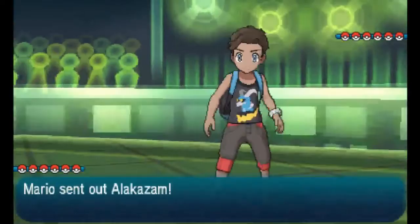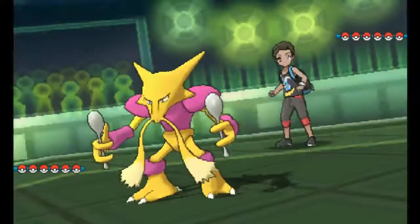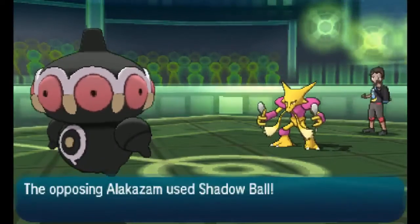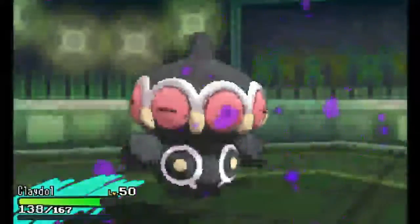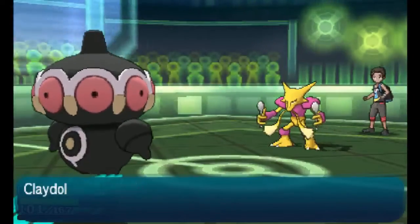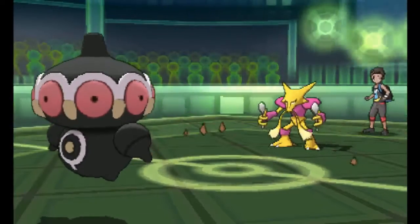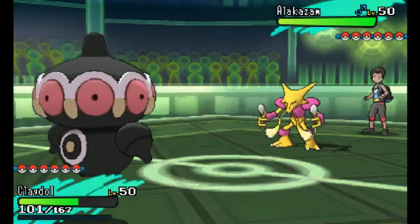I'm going to lead the Claydol - it's always a really good lead - and he's going to lead with his Alakazam. So I'm actually going to first turn set up Stealth Rocks because I know that Claydol should be able to live whatever this Alakazam wants to do. And it ends up living really well - that ends up being a three-hit KO. I'm surprised at how little that took from that Alakazam.